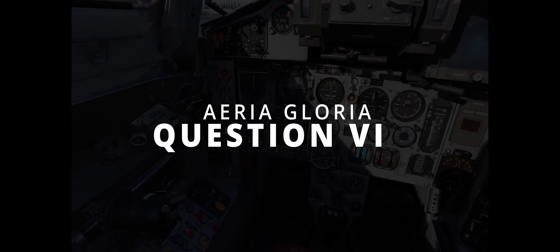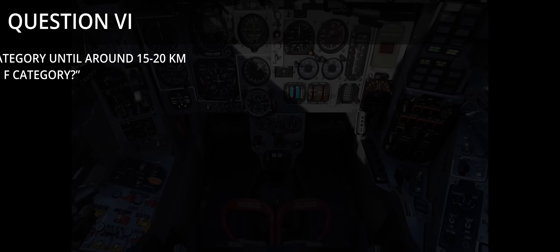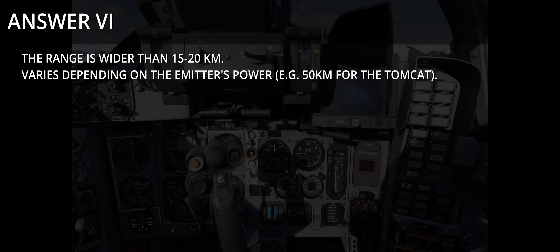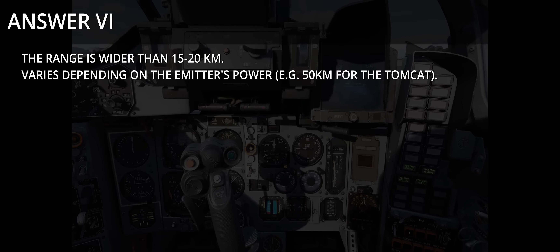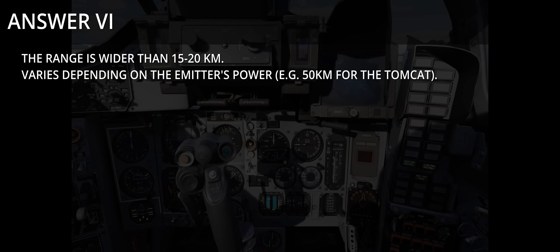Question 6, the last question submitted to ED, again asked by AeriaGloria. Are PD fighters in the Hawk category until around 15-20 km, where they are then put in the F category? Yes; however, the range is much wider than 15-20 km and will vary depending on emitter power, anywhere from merge range to approximately 50 km out — for example, the F-14. It also only applies to H/MPRF radars and modes.